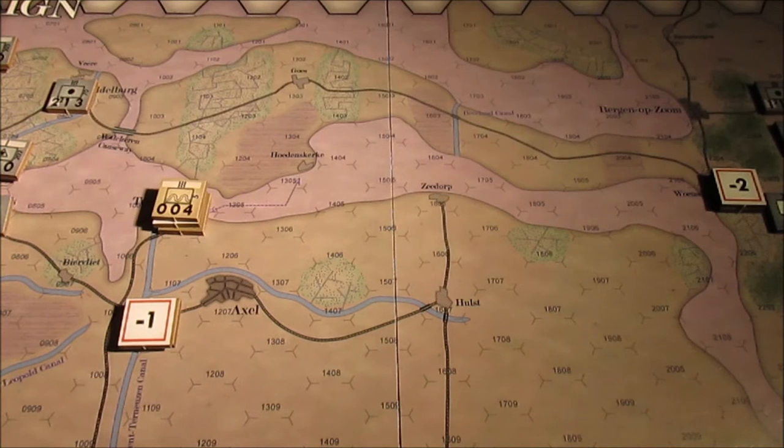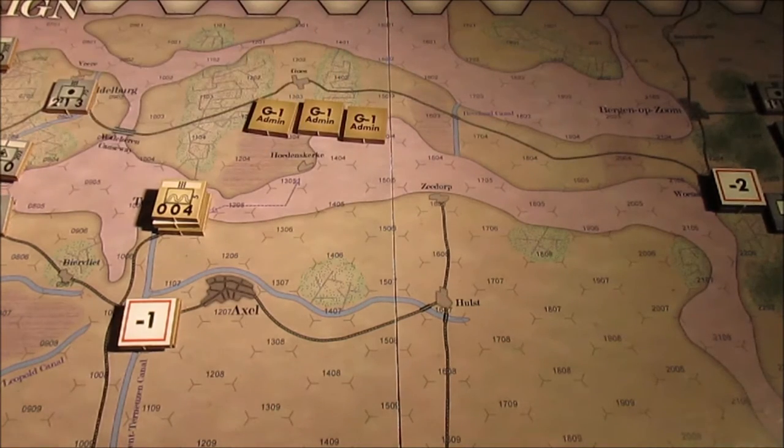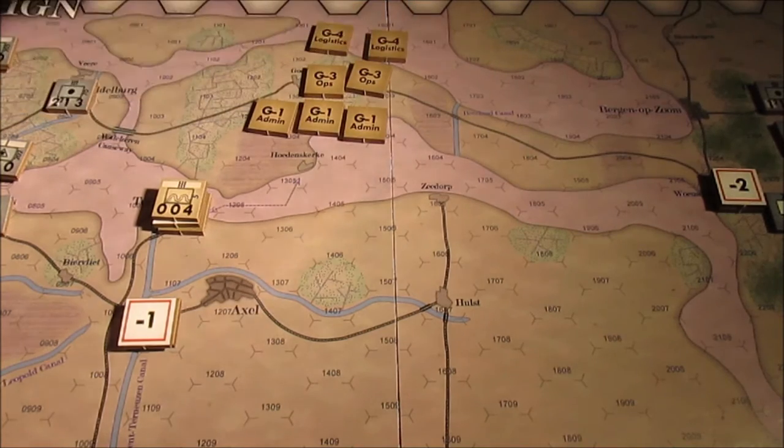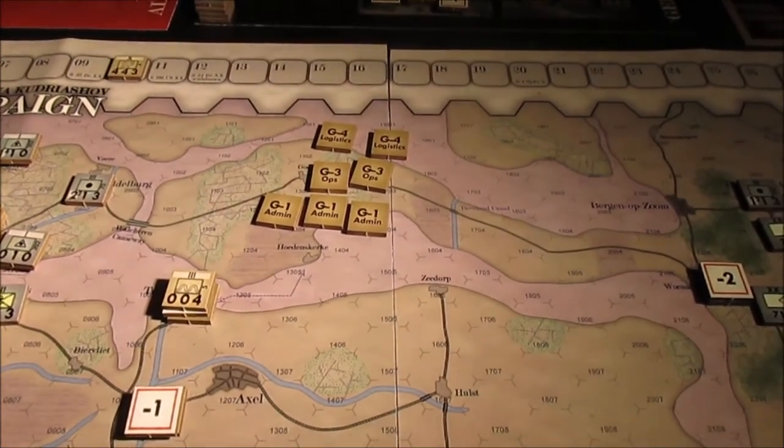So we're stepping into the Allies turn 3. Let's take a look at what admin counters we have to play with. We've got 3 G1s, 2 G3s, and 2 G4s.